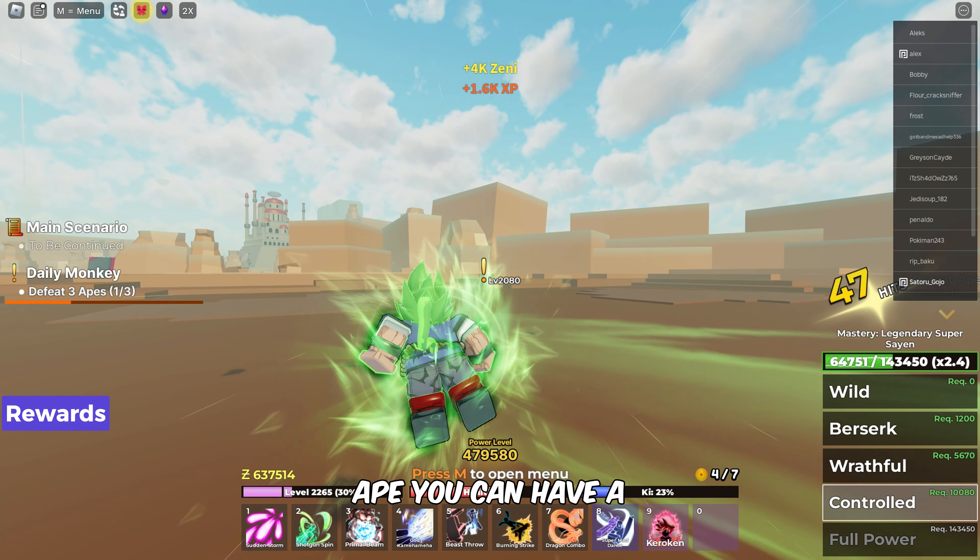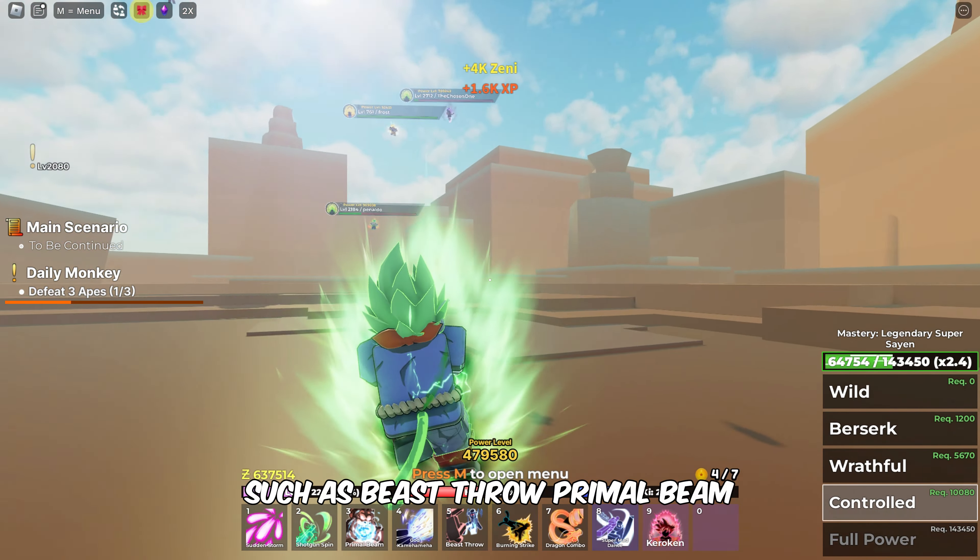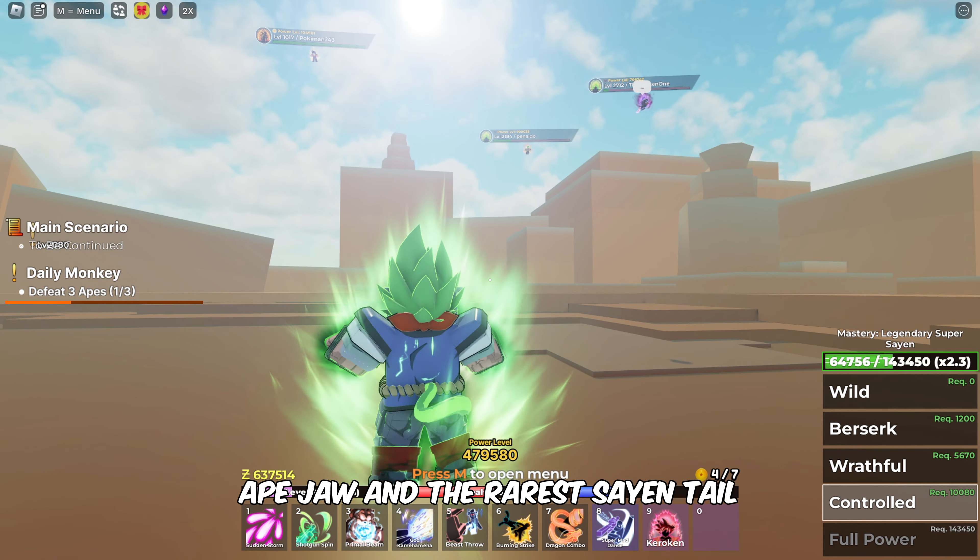By defeating the Great Ape, you can get some great rewards: Ape cards such as Beast Throw, Primal Beam, Ape Jaw, and the rarest drop — the Saiyan Tail.